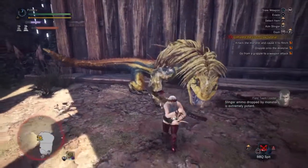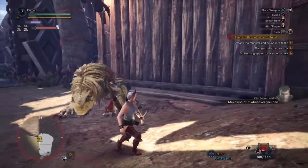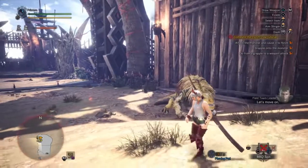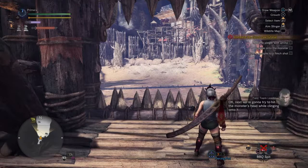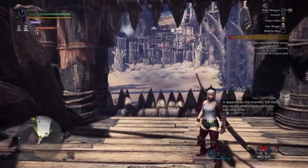Slinger ammo dropped by monsters is extremely potent — make use of it whenever you can. Okay, next we're gonna try to hit the monster's head while clinging on to it. It depends on the monster, but there are usually several body parts you can cling on to.